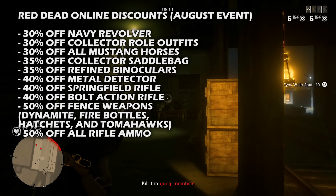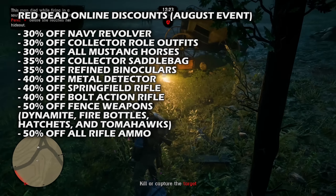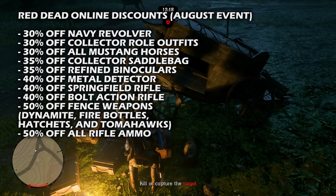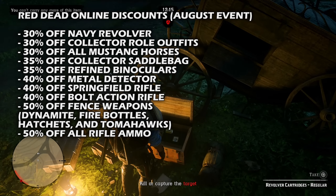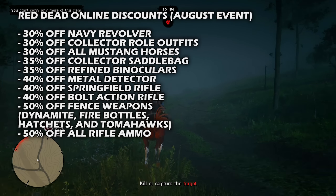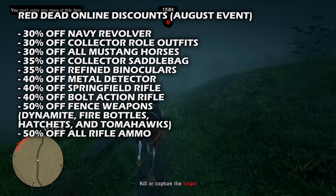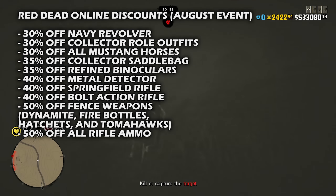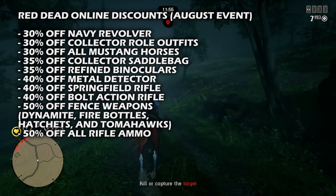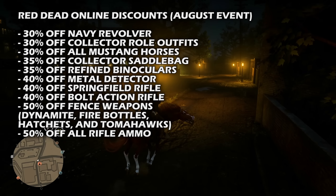For the discounts this month: 30% off the Navy Revolver, 30% off all collector roll outfits, 30% off all mustang horses including DLC ones — which have no level lock, level four bonding, full health and maxed stamina. You can get 35% off the collector saddle bag (holds seven outfits on your horse), 35% off refined binoculars, 40% off the metal detector, 40% off the Springfield rifle, 40% off the bolt action rifle, 50% off all fence weapons like dynamite, fire bottles, hatchets and tomahawks, and 50% off all rifle ammo.